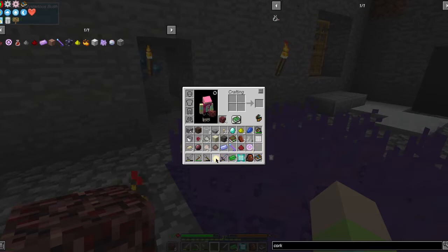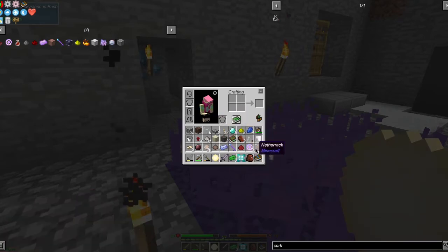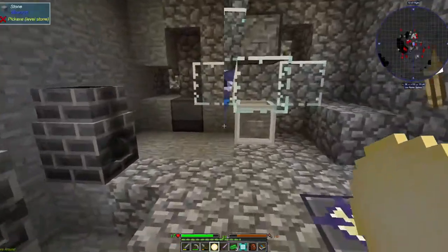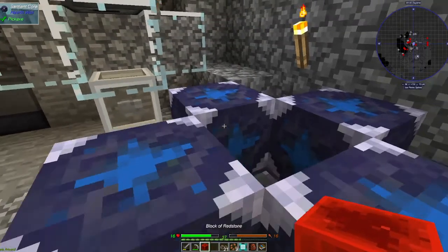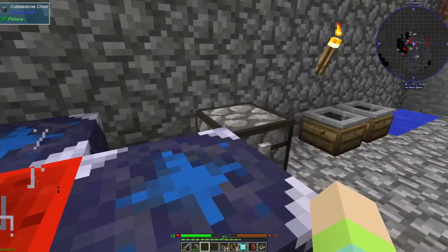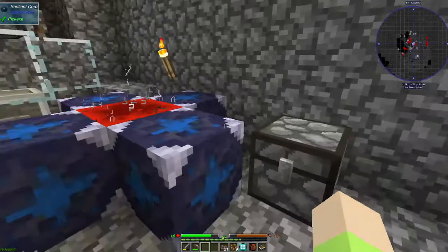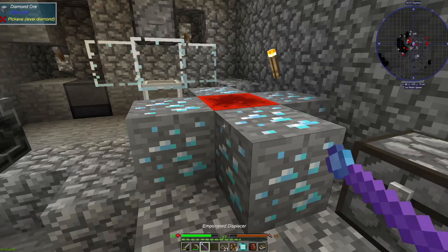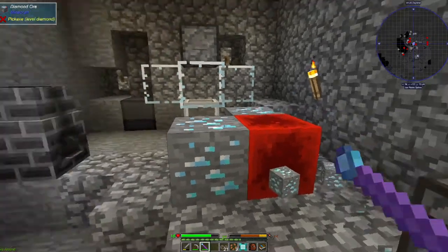Let's see if we can crush this. That's not gonna give us enough because we only have two. We're back and I got the sentient cores we needed. I put the root of life shard on there, and we're gonna get some diamond and then test out our empowered displacer. If we right-click and hold — there we go, we got a diamond ore! Awesome.